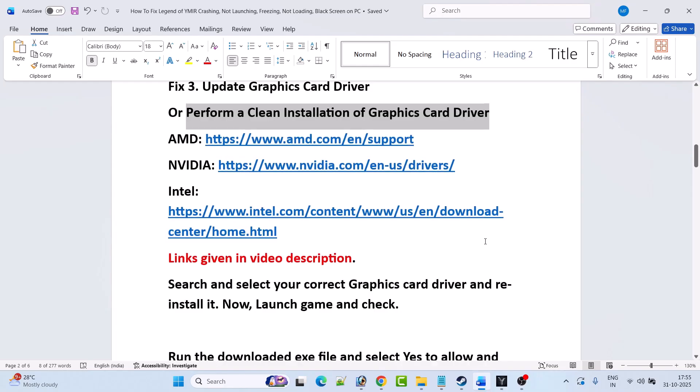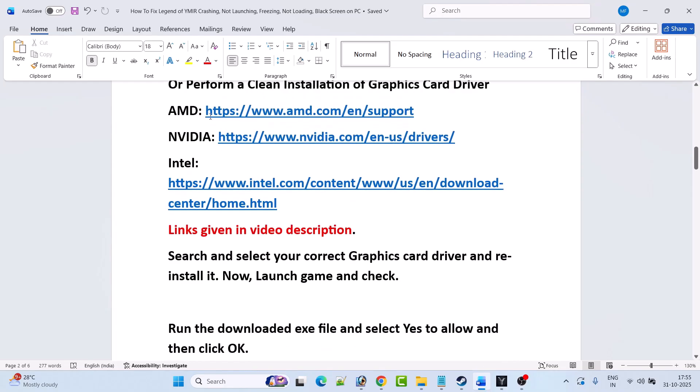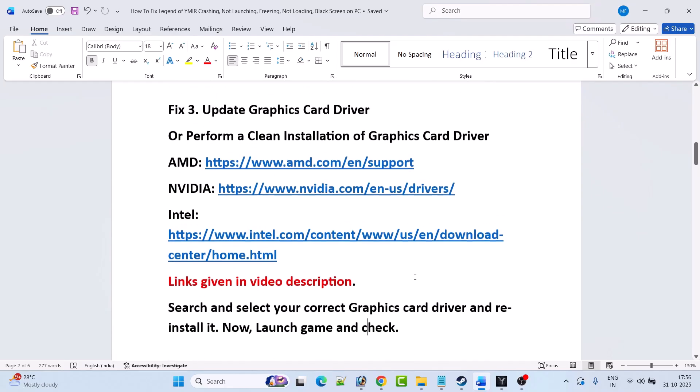If you have an AMD graphics card driver, go to the AMD website. If you have an Nvidia graphics card driver, go to the Nvidia website. If you have an Intel graphics card driver, go to the Intel website — links are provided in the video description. Search and select your correct graphics card driver and update it to the latest version, then launch the game and check.